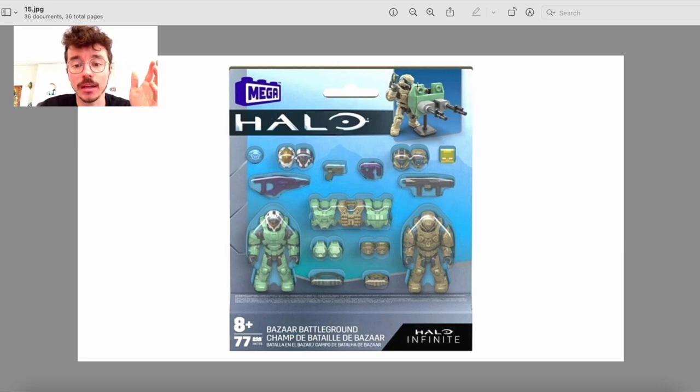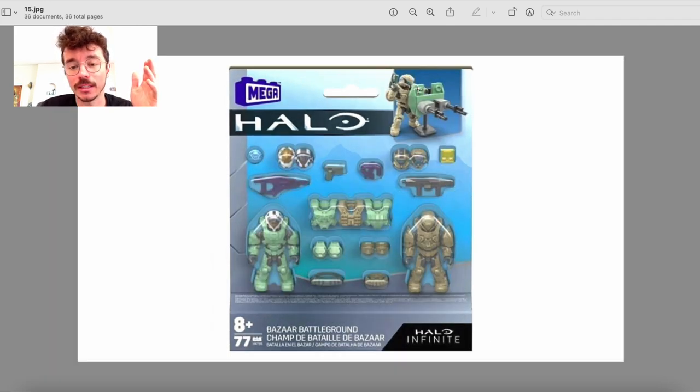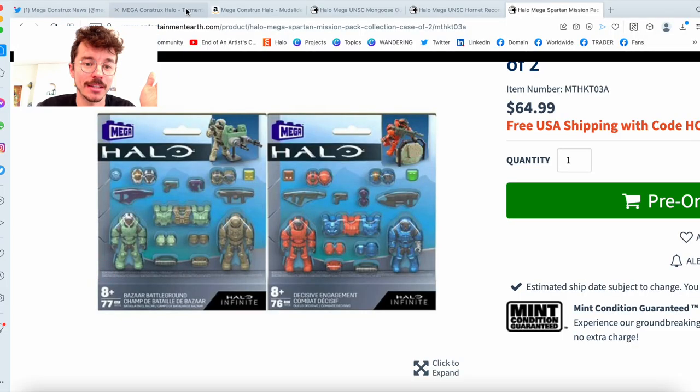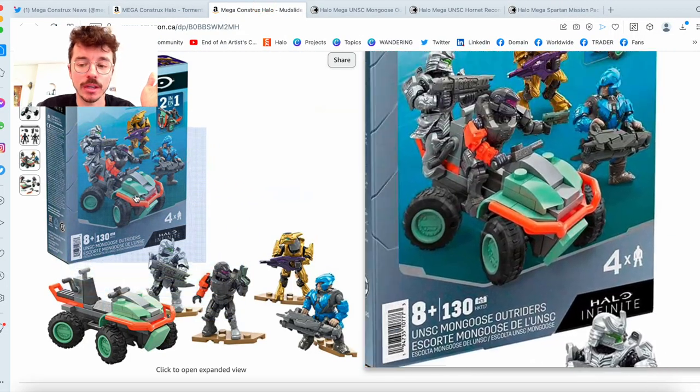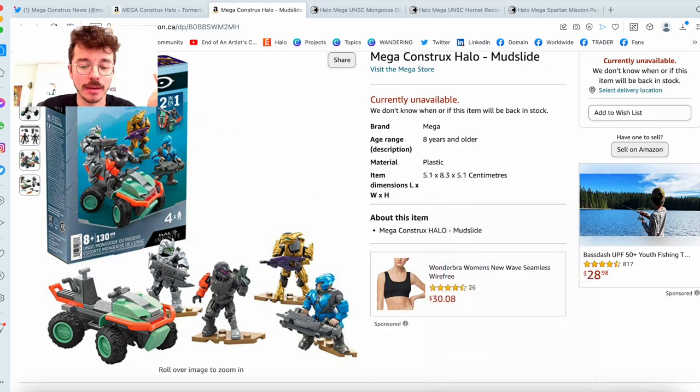But you do get a barricade — I much prefer this barricade. I would use this in a lot of dioramas. That's a little goofy, but it does kind of match the aesthetic of the Mongoose Outriders. Like the Mongoose Outriders is that fun kind of goofy green. So maybe that's what they're going for. Either way, I really like it.